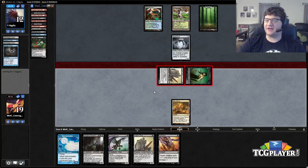He kept the same hand because he had a Spellskite — he doesn't have any Infect creatures, so we're not under huge amounts of pressure, but we also don't have a lot of gas ourselves.